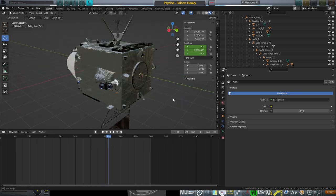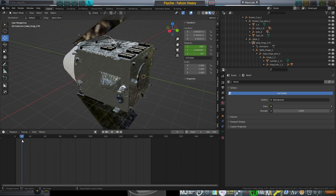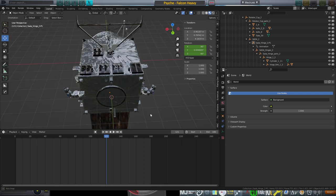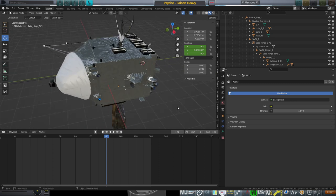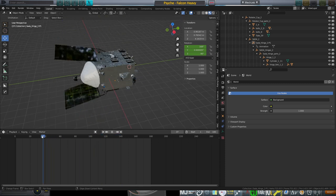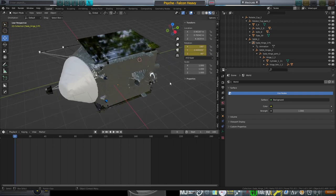Those are not the only parts of the animation — we also have the ion thrusters extending here. This spacecraft uses four ion thrusters, each producing 280 millinewtons. All four together produce about one newton, which is pretty good as far as ion thrusters are concerned. They only get 1,800 seconds of ISP, which is not that great. Anyway, this was the NASA model, and I made extensive use of the Decimate modifier to get the polygon count down.